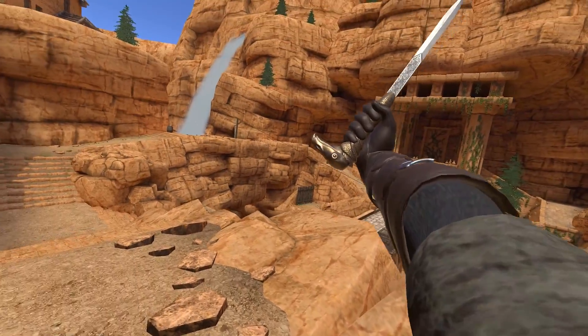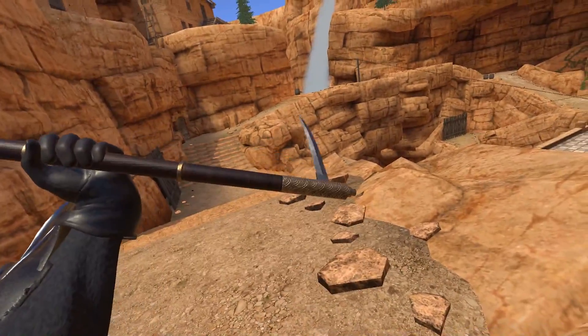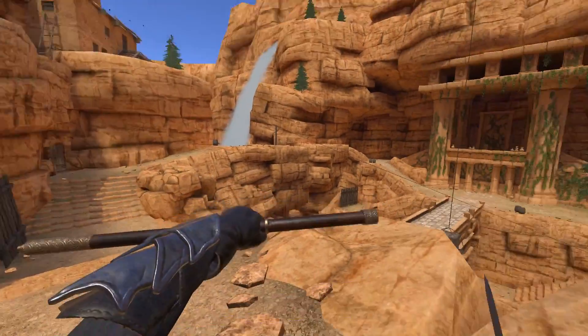Ha-ha! Look at this! It's a freaking dagger! With a head on it! That's pretty cool. And then, of course, we have that thing as well. So, this is a weaponized cane.